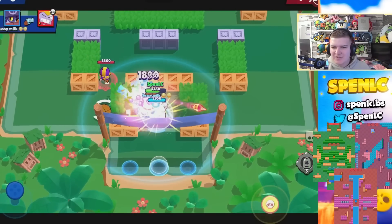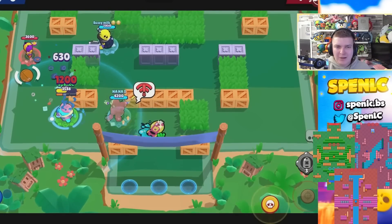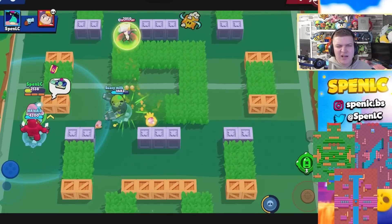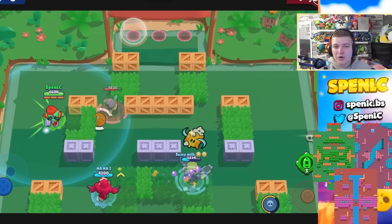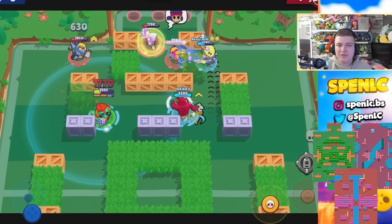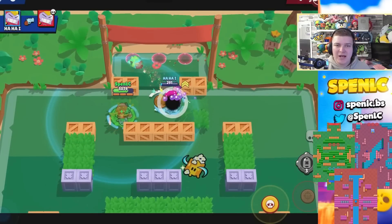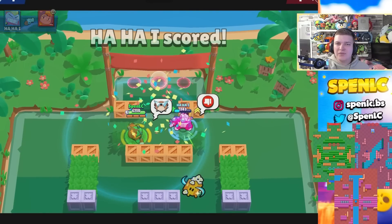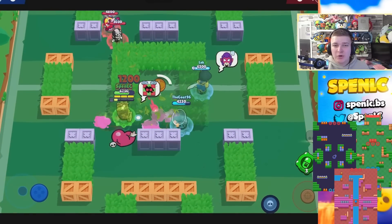Next up is Buzz. He's generally pretty good on maps where throwers dominate, but also a solid last pick option on a lot of power league maps — Heist, Gem Grab, Brawl Ball, Bounty — he's pretty flexible. On ladder, Hot Potato is great because throwers are pretty dominant there. Sneaky Fields — you can use his other gadget to get vision of the grass, a fantastic option. Canal Grande — you can always get your super for free on that map. Buzz is pretty flexible overall.